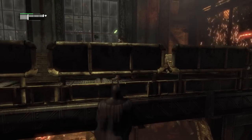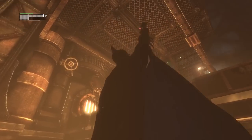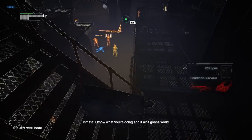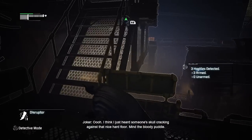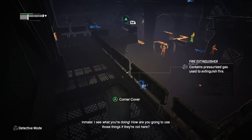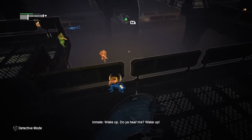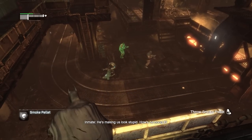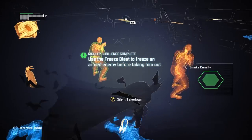I actually get pretty lucky with my placement here. I was wondering how to take these guys down, but they all wound up going towards the same thug — a perfect opportunity for a smoke bomb. The only wrinkle in the plan is one of these thugs has thermal goggles, which will counteract smoke. So what I'll do instead is throw a freeze grenade at the guy with the glasses — make things pretty easy. With him taken care of, we just have to take out the other two and we'll be good to go.